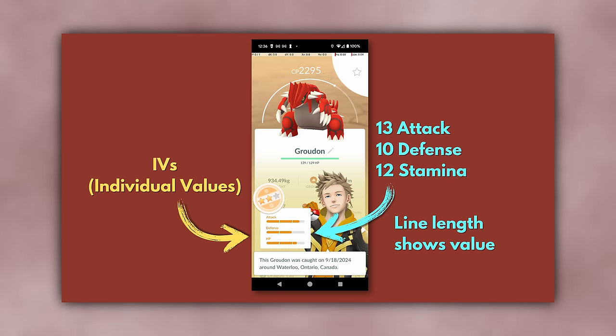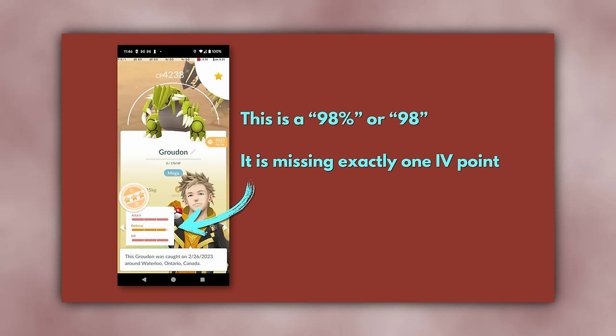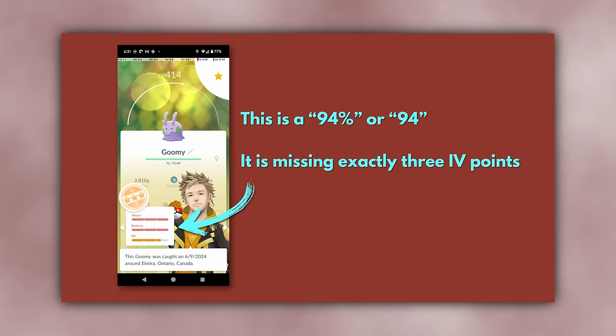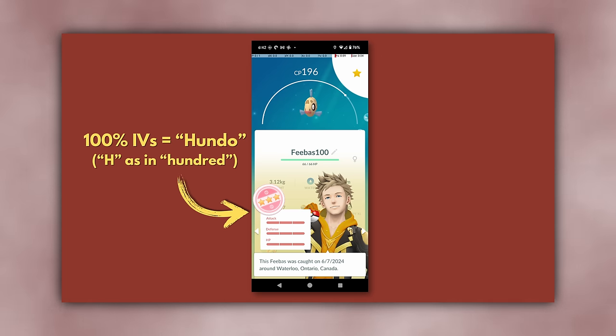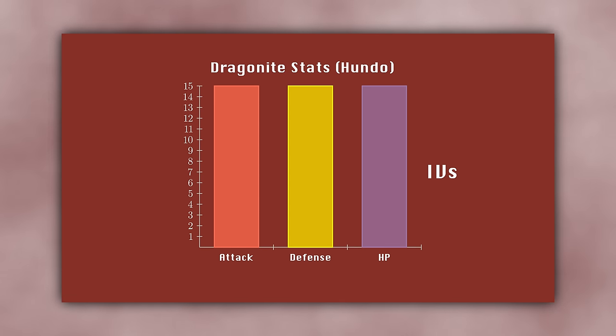On top of the species-based stats, each Pokemon has IVs or individual values for each stat. These are the values you see when appraising a Pokemon in the game, and range from 0 to 15 for each stat. The game doesn't show you the actual number, but you can determine it based on the length of the colored-in portion of the bar. In total, there are up to 45 possible stat points added by IVs, so each increment on an IV contributes 1/45, or about 2%, to the total IVs. This is why a Pokemon missing exactly one IV point is called a 98%, one missing 2 is called a 96%, one missing 3 is called a 94%, and so on. The community calls Pokemon with maxed out IVs Hundos, and calls Pokemon with 0 IVs Zundos.